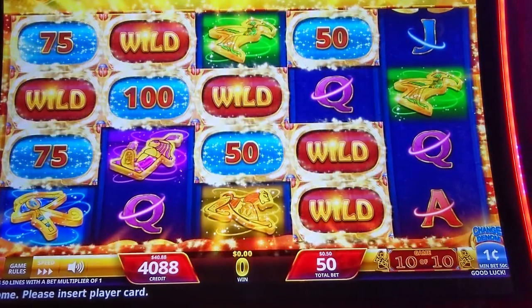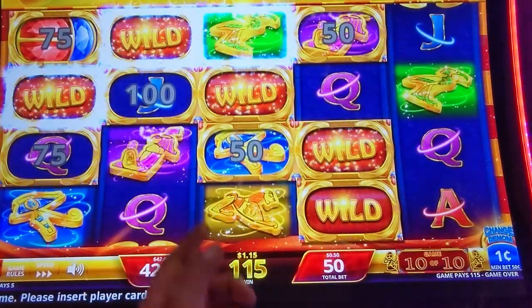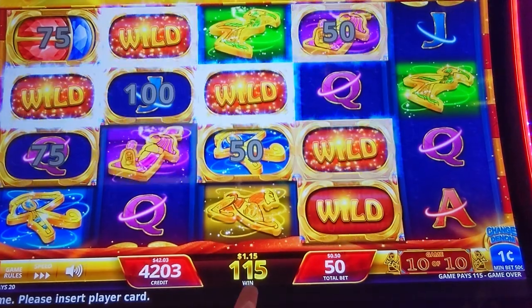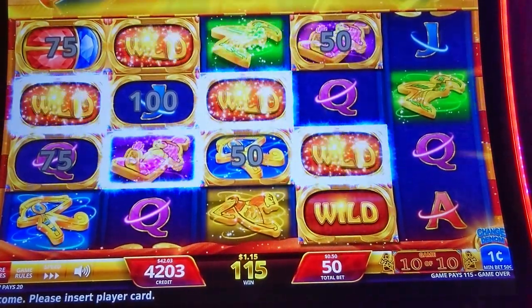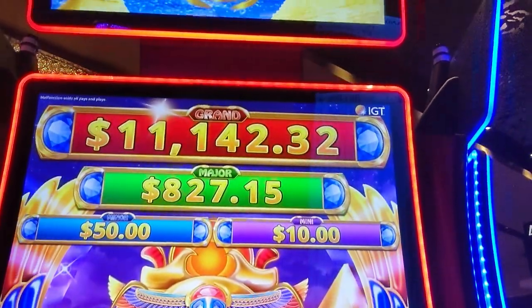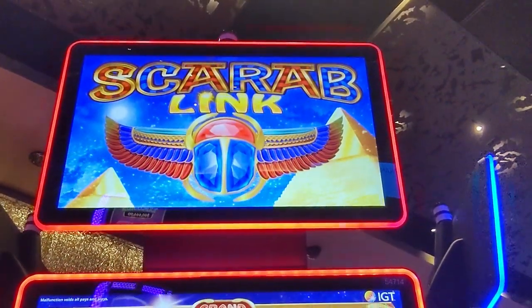I do not get it, and unfortunately as I mentioned, the credit symbols not counting as wilds means they block everything. That paid a dollar and 15 cents. So that's Scarab Link — it's not my favorite advantage play machine in the world, but it is something to check out every now and then. Thank you guys for watching, comment, like, subscribe, and we'll catch you in the next video.